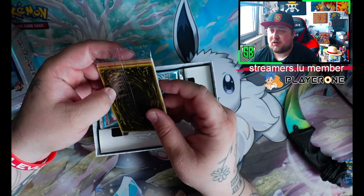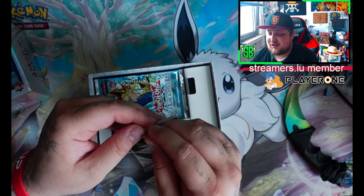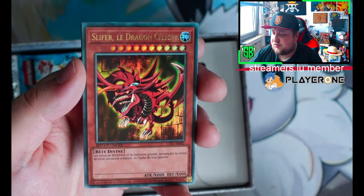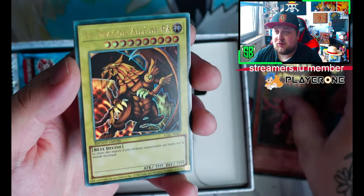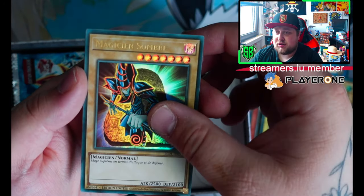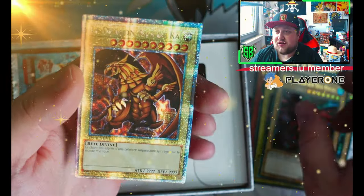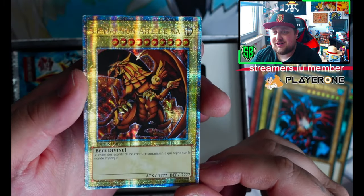Here is the little packet with the promo cards. We got the Winged Dragon of Ra in the back, Obelix the Tormenter Ultra Rare, Slyfer the Sky Dragon, Winged Dragon of Ra, Blue Eyes White Dragon, and Dark Magician.